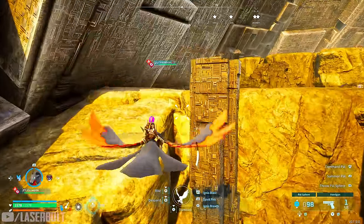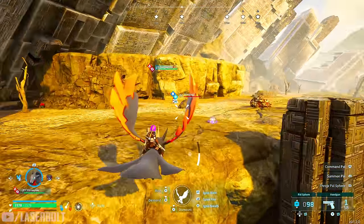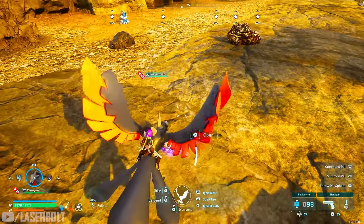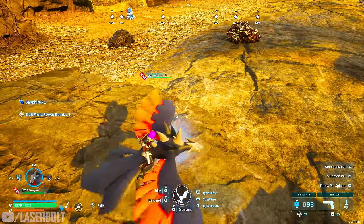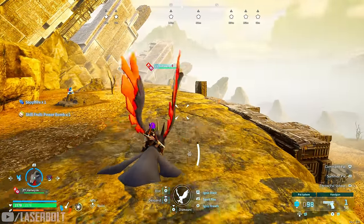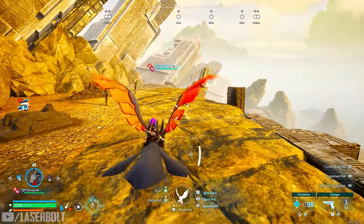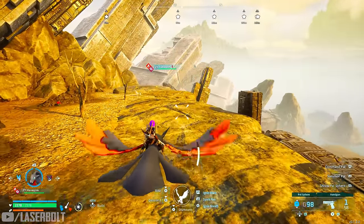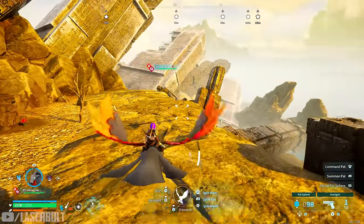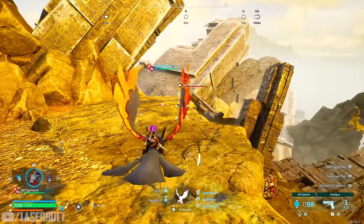We're going to fly up and get these two chests. The great thing about schematics is you can share them with a friend who doesn't have one, craft from them if one breaks, or just keep them. Opening the next chest gives another sphere. Spheres can be sold for coins, and skill fruits can be given to your pals to increase their skills. We got another gold chest - amazing!